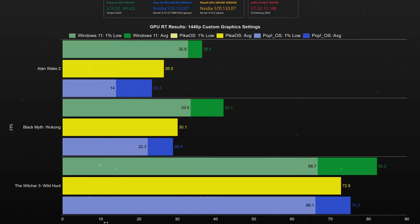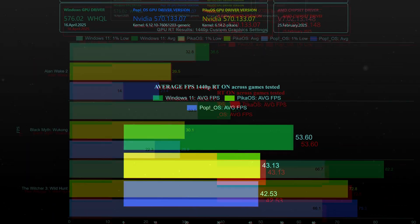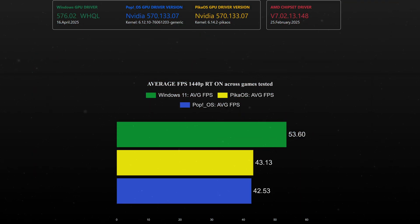Let's start with the 1440p results. Windows has a big advantage here, at least in the two path tracing games — Alan Wake 2 and Black Myth Wukong. In these two games, PikaOS delivers better performance than PopOS, while when ray tracing is in the mix — in this case Witcher 3 — PopOS had the upper hand. Based on this small sample of games, Windows enjoys a 24% performance advantage over Linux.